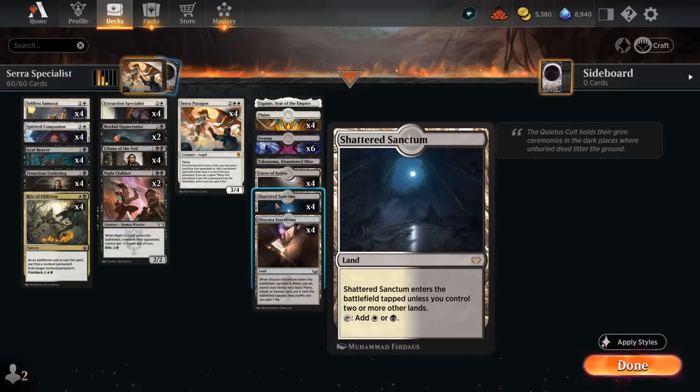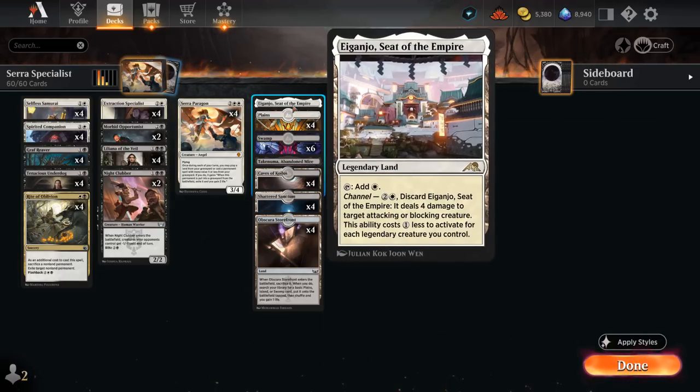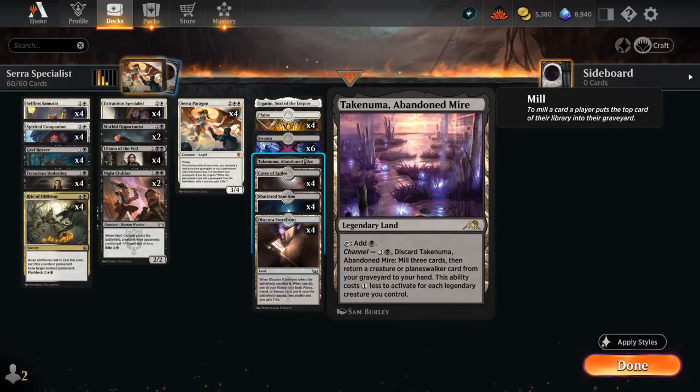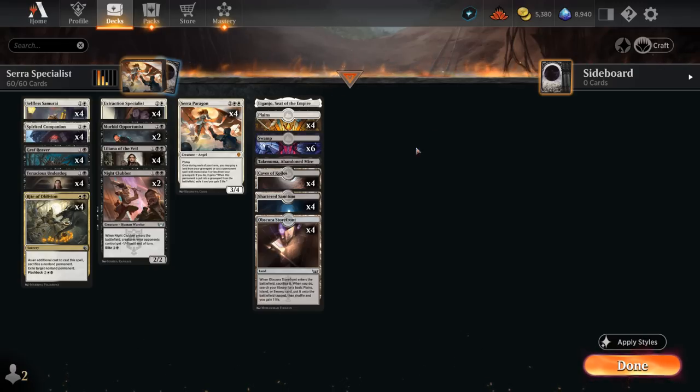Our mana base has the full set of Caves of Koilos and Shattered Sanctum, plenty of basics to fetch up, and the channel lands Eiganjo and Abandoned Mire — the latter being a way to potentially get back Sera, Paragon to set up the entire recursion loop once again. That's our deck — now let's jump into some games and see how it does.